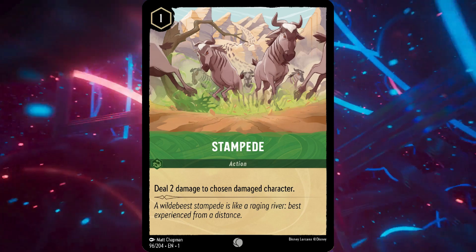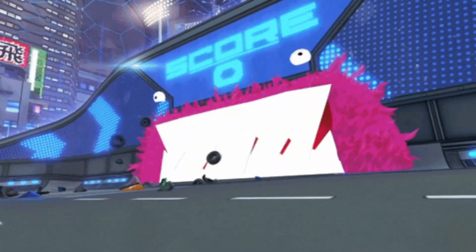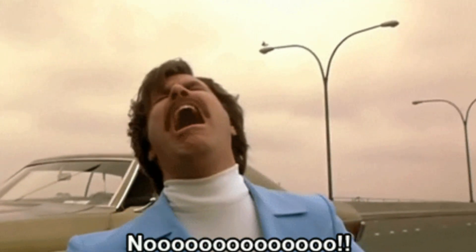Stampede is non-inkable, it is a one cost, and its effect says: deal two damage to chosen damaged character. That means you need a character on the field that you've already damaged to use this card. One, it chooses, so anything with Ward it doesn't affect. Two, it already needs to be damaged. A lot of the challenging currently wipes out characters, so there's really no time to use this card. People either don't exert their characters, they're not damaged at all, or as soon as they damage their characters they heal it with something like Rapunzel or Jasmine.